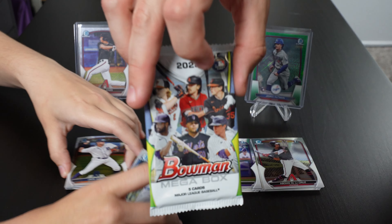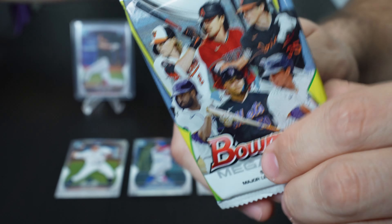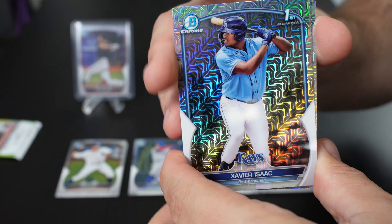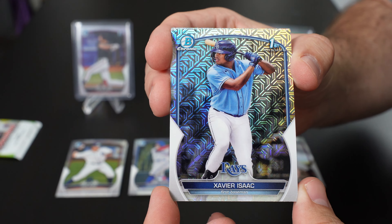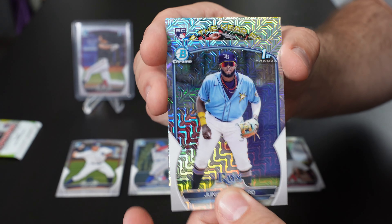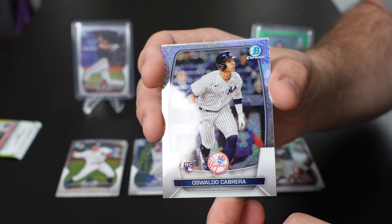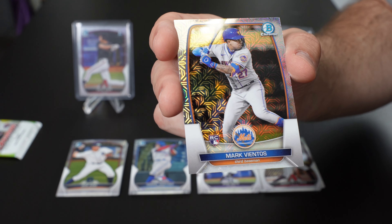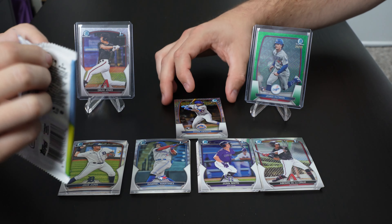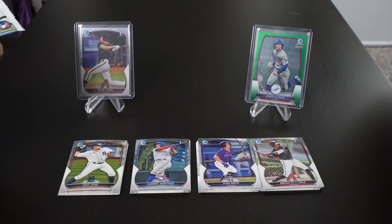We'll get into the mojo packs now. Let's see what we got in this first one. Good luck, honey. Hopefully we'll get something nice. Xavier Isaac Bowman first mojo, Junior Caminero first mojo — nice — Gabriel Moreno rookie of the year, Oswaldo Cabrera, and Mark Vientos. Hopefully we'll get a little more heat in the next pack. That wasn't bad though — great looking cards. Got a couple firsts, can't complain about that in the mojos.